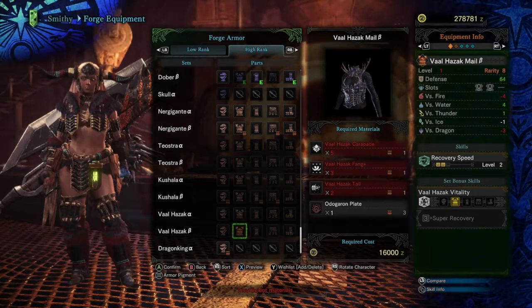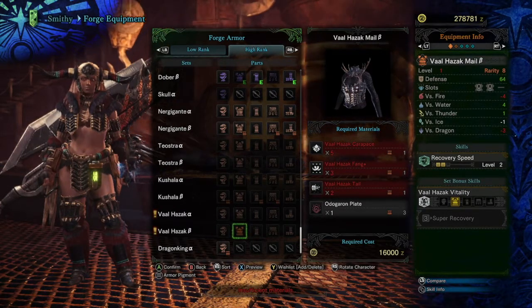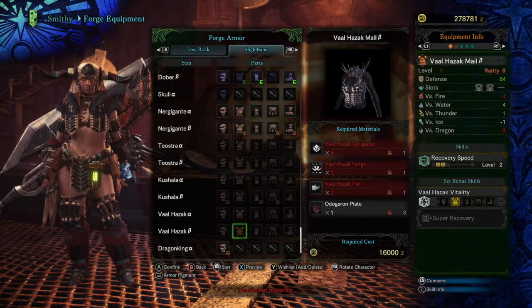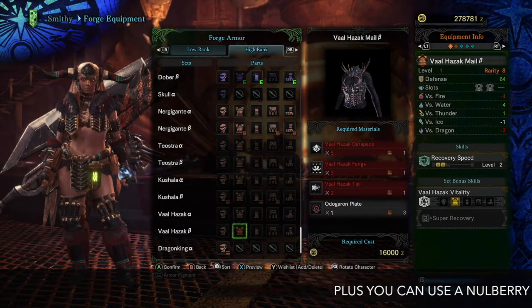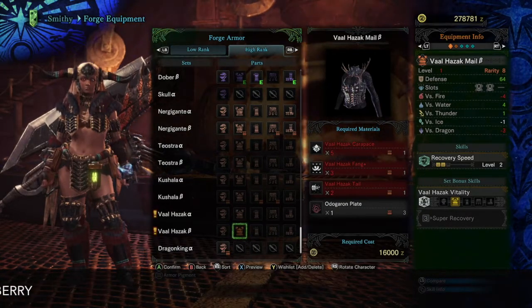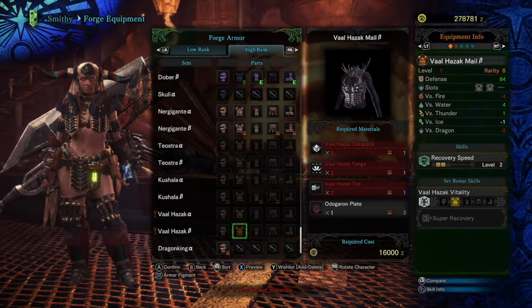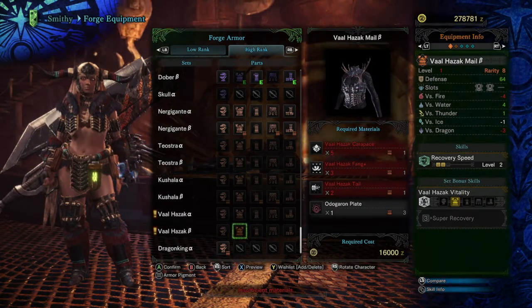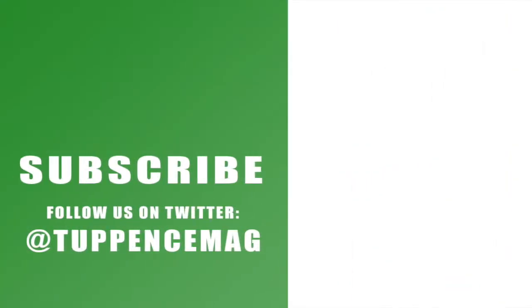So that's it guys — that's how you take down Valhazak. It's probably the easiest of all the elder dragons. It's got that attack that takes half your health, but it's not a big deal if you've got a health booster to keep yourself ticking over. Just get underneath it and wail away. The Dober armor really helped, giving protection against dragon attacks and a significant attack boost. Thanks for tuning in — make sure you subscribe, check out the rest of our Monster Hunter World videos, smash that like button, leave comments below, and share online. Cheers!